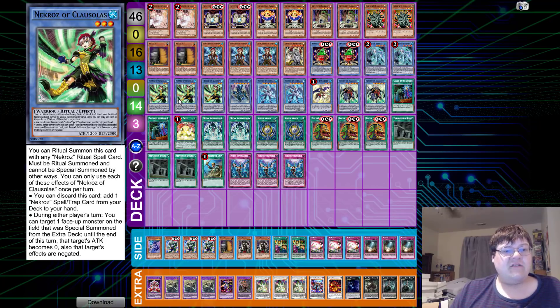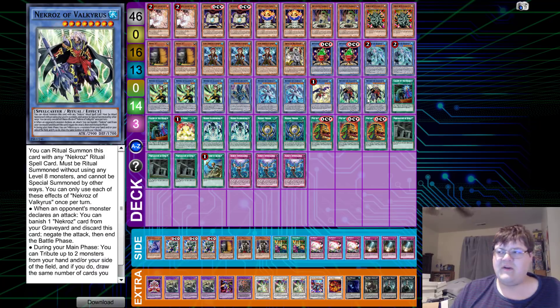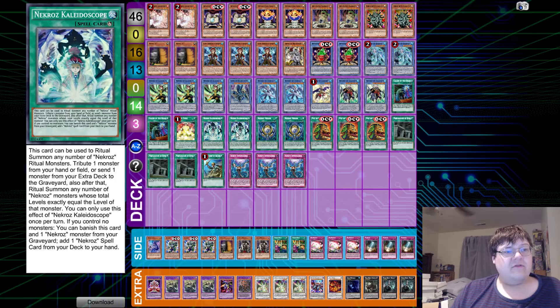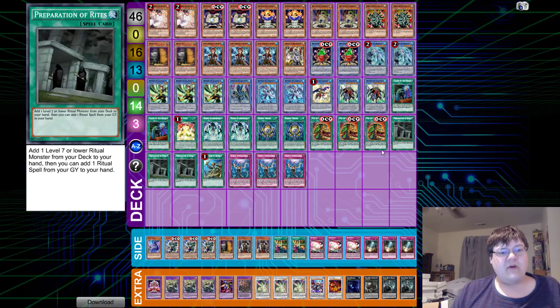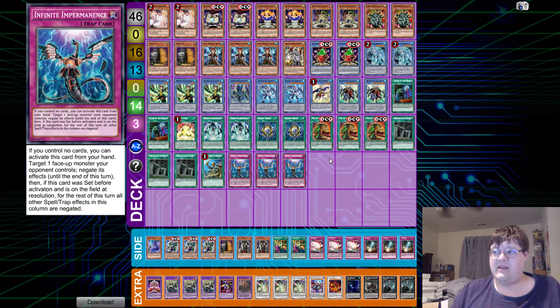Two Bryonic searchers, triple Colossal for spell searching, one Decisive Armor, two Trishala, one Unicorn, and of course two Valkyrius. Then this deck is playing two Called by the Grave, one copy of Necroz Cycle, two Kaleidoscope, two Necrozmere, triple of the new Pot, triple Preparation, one Reinforcement of the Army, and triple Infinite Impermanence.